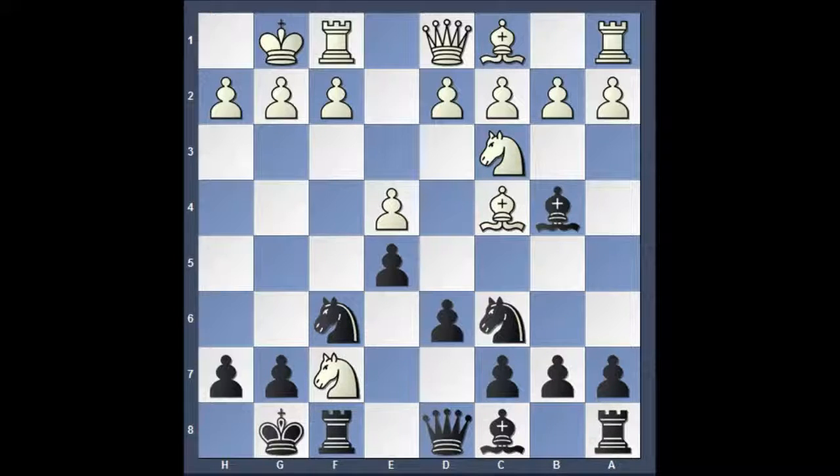White goes ahead and tries it anyway, and we have a sacrifice of a rook for a knight and a bishop — a rook and a pawn for a knight and a bishop, which is six to six. In fact, black is actually a little bit further ahead in that position. So if you ever have anybody that tries to do a fried liver on you and you're black, and there's an opportunity to exchange the rook for the knight and the bishop, it's actually in black's best interest to go ahead and do that.